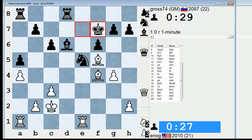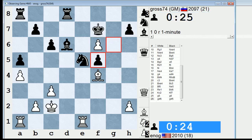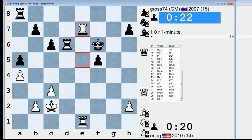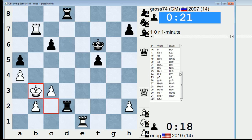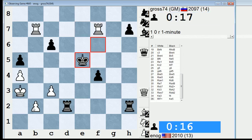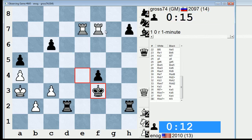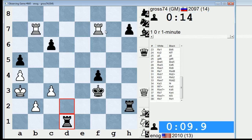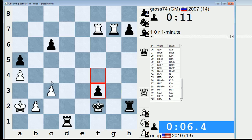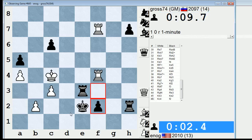Not sure who Gross74 is — Russian Grandmaster Andrei Nikitin. Double rook endgame; Rook takes B2 is playable there. White could have played Rook F7 check in response. This looks like it should be winning for Black — he has a pawn and that passed F pawn is menacing. White's majority is not getting off the ground. Enog is trying to play defense, but this is just a matter of time.